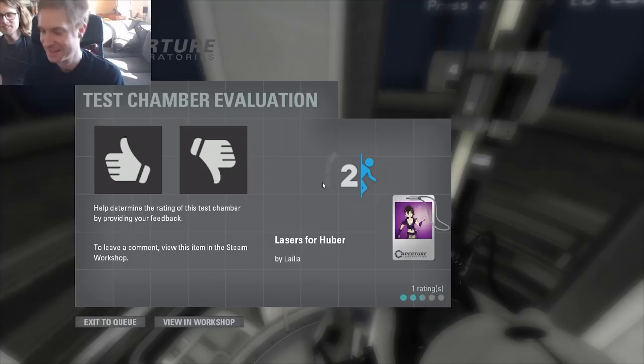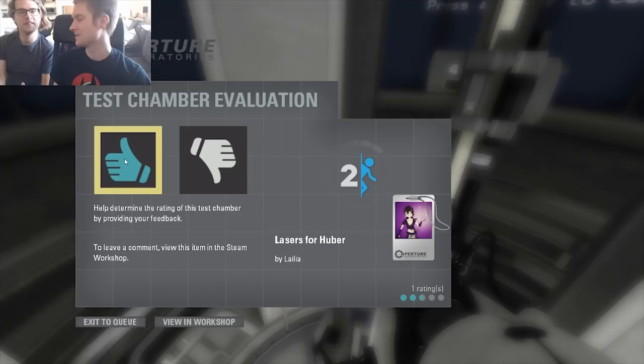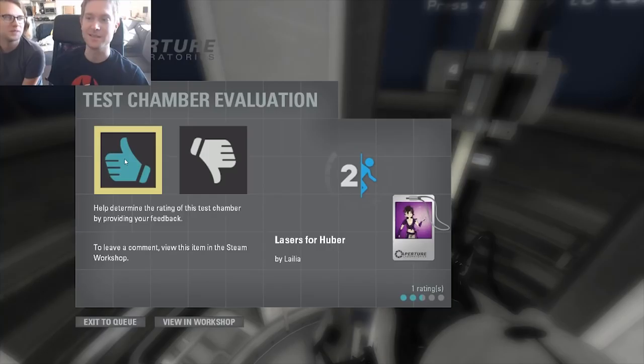Ian congratulates Huber: 'Good job, feels great!' Huber reflects: 'I feel good, I'm gonna give it a thumbs up — I fear lasers, but I overcame that fear through the lasers.' Ian says he's proud. Huber summarizes the lesson: 'It's perseverance and determination. The key is to not get frustrated and be patient, because you'll figure it out.'